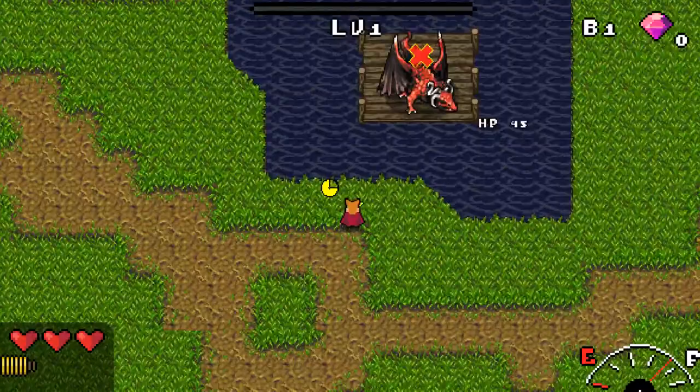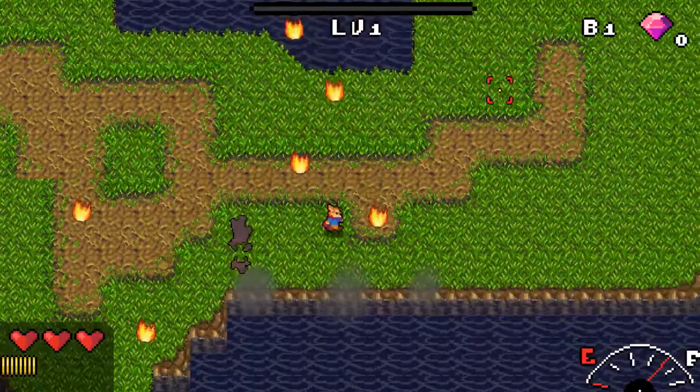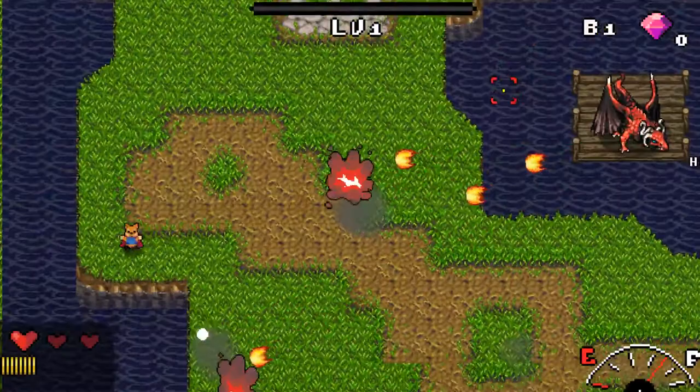Alright, hello ladies and gentlemen. Today we will be programming this. This dragon is going to have three states. He's going to have this one, where fire is going to be going really fast.